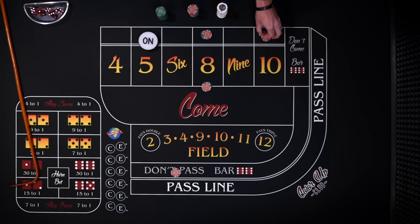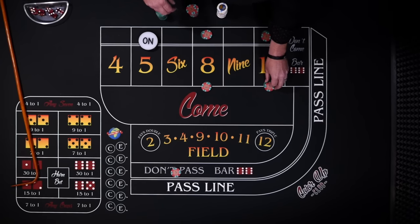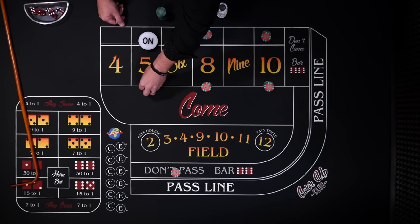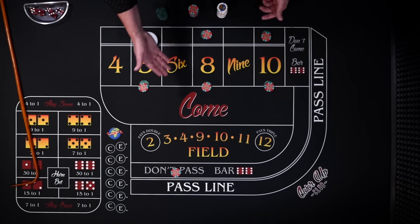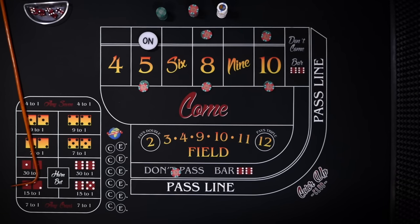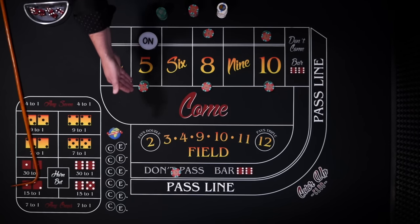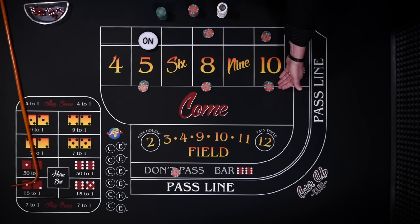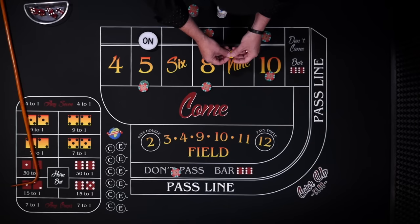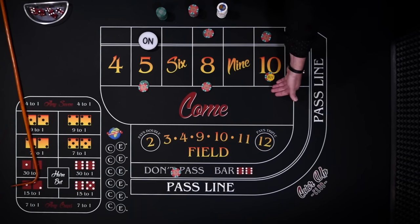Now let's say we roll a 10 — the chip will go behind the 10. At this point we can cover our other numbers and make place bets on those — place the 10 and place the 5. From here we cannot lose. If we roll a 7, we'll lose our place bets ($90) but win $90 on our don't bets. If we roll an 8, we lose $30 but win $35. If we roll the 5, we lose $30 but win $42. If we roll the 10, we'd want to make that a buy bet — you'd get paid $60 minus a $1 vig, so $59. You'd lose $30 and win $59 — a $29 profit. So you've got $180 on the board but really nothing at risk.